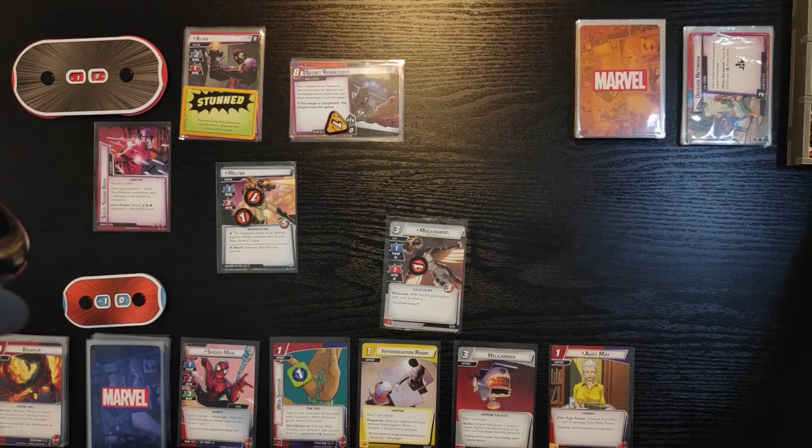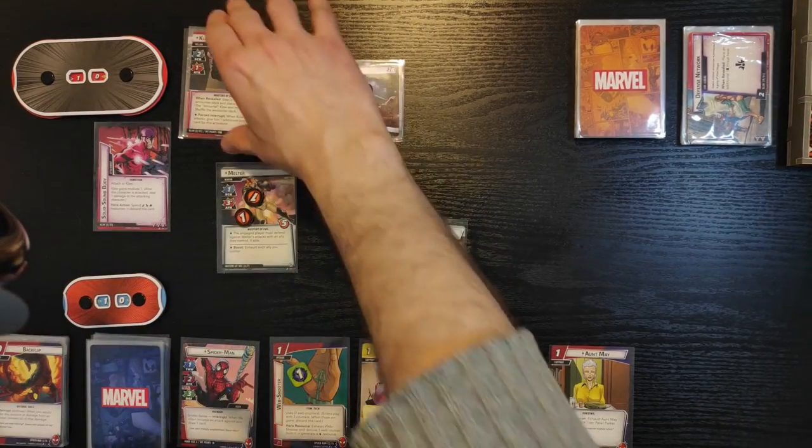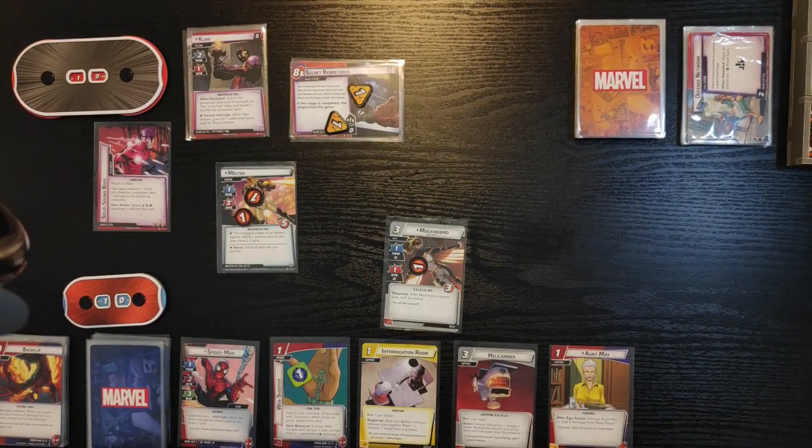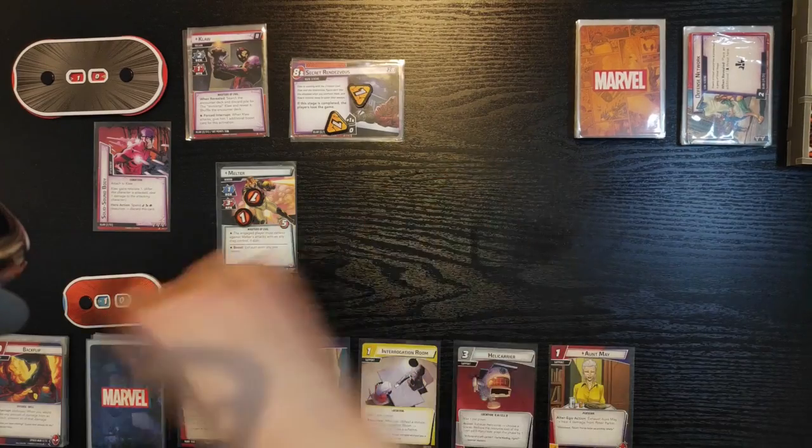He gets one threat on the main scheme. He is not going to attack because he's stunned, so no attack from him. Melter's gonna attack Mockingbird for three, so she dies.